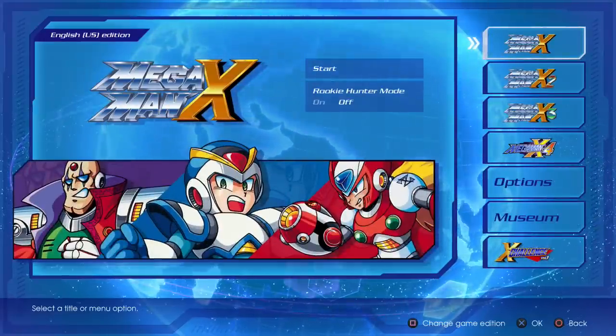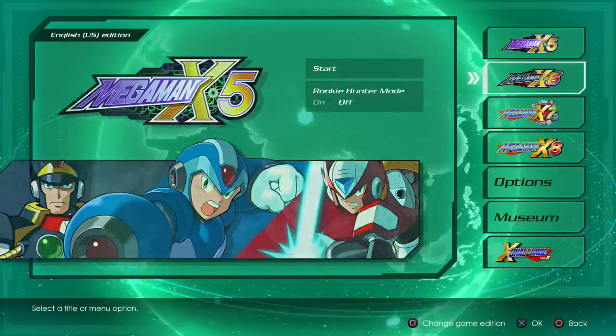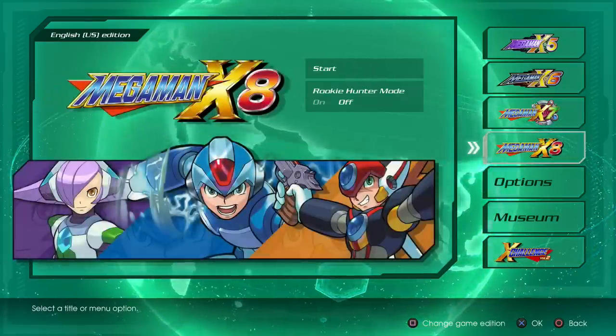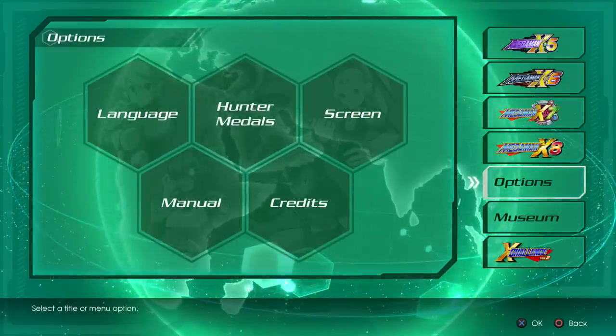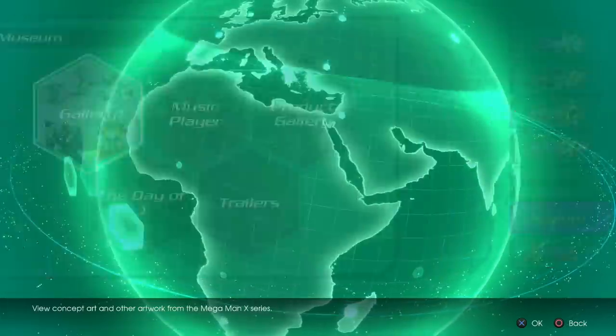The first Mega Man X Legacy Collection consists of Mega Man X1, X2, X3, and X4, with the second obviously including Mega Man X5, X6, X7, and X8. The second collection is the bad games and X8 — what were they thinking? Both collections come with the fantastic Day of Sigma prelude to Maverick Hunter X.